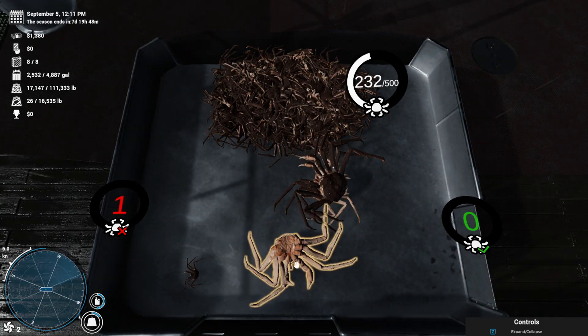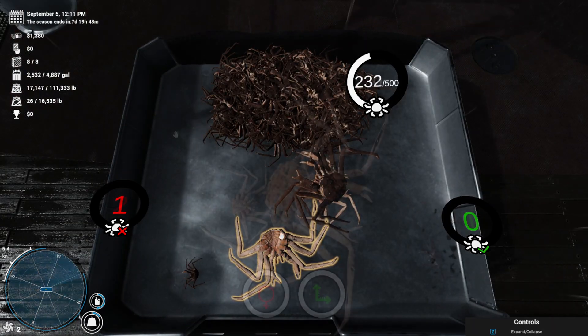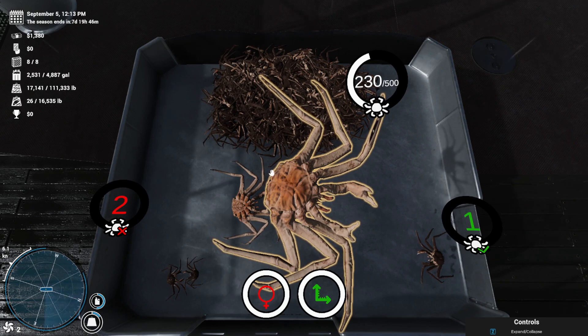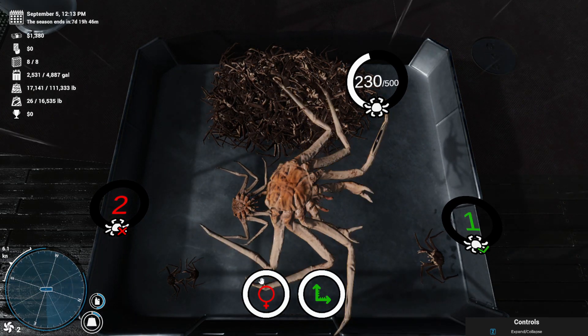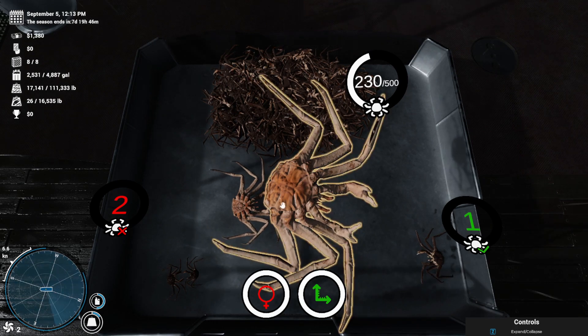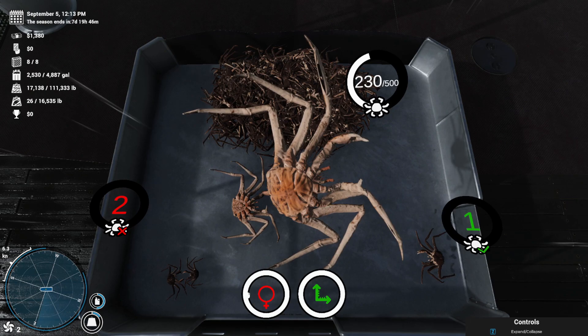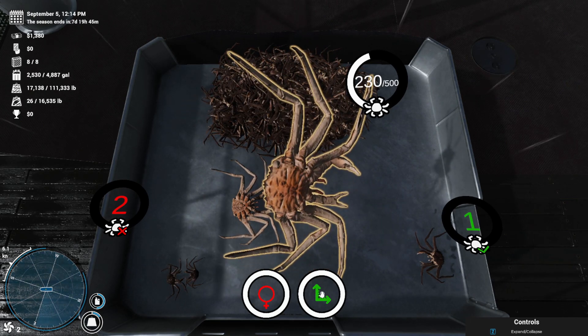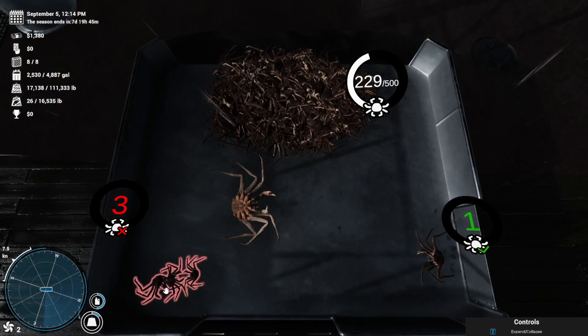I know that this crab, just by looking at it, is a male because it has this triangle area right here. This is a female crab because it has this flat area — a very flat area on the surface. So I know right away that is a female crab and it's no good, no matter how big it is. The size may be good, but it is actually a female crab, so it has to go to the bad side.